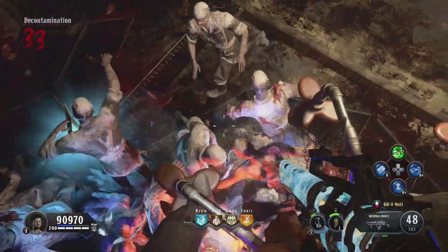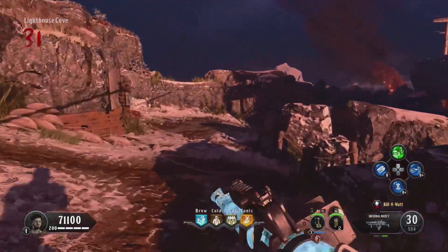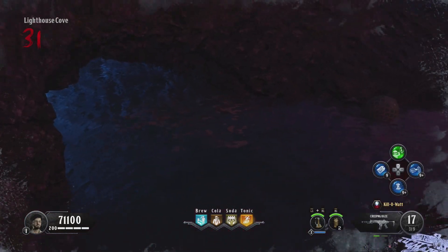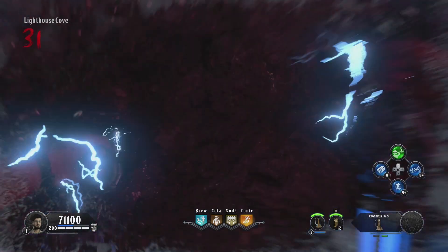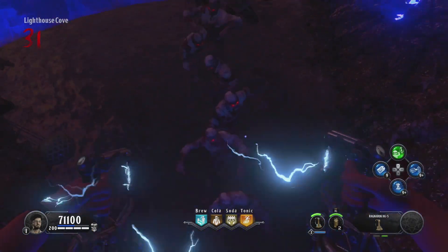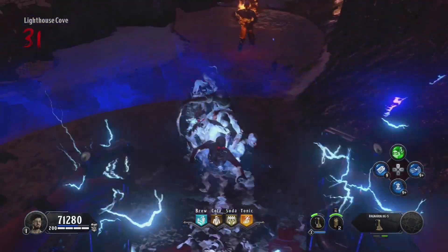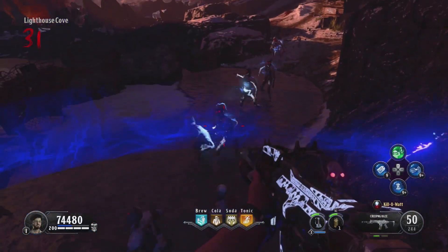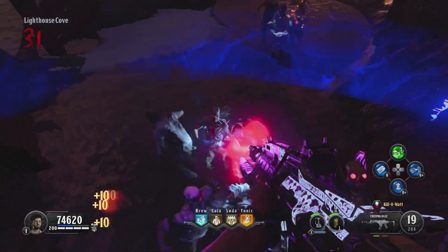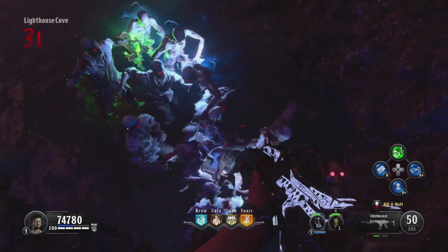Next up is the cave glitch. Out in front of the lighthouse, on the very left side where the pond is, edge your way here, pop your Ragnaroks, sprint jump forward and slam on top of this cave — there's a ledge right where you jumped off and zombies will pile up underneath you. The downside of this glitch is you can't collect power-ups, so you'll have to jump down and hop back up. Make sure you have full Ragnaroks before doing that so you don't get into trouble while you're down there.